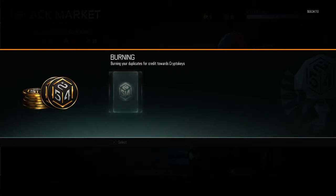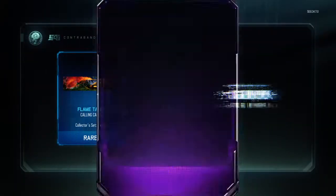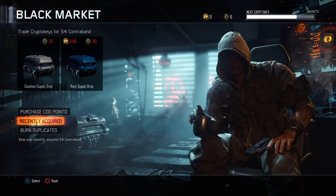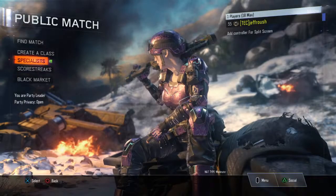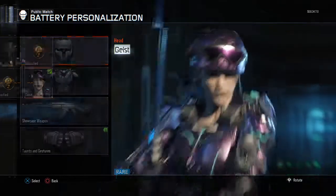We can burn duplicates so who knows how much we'll get. We have enough for another one — let's do it. Another one: a rare, legendary — the bandito manowar fast mags variant. Let's check out all this new stuff.